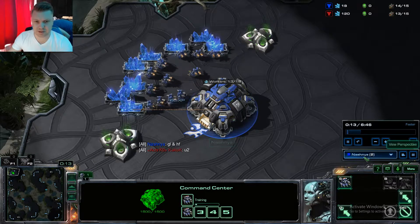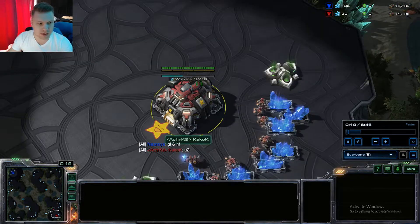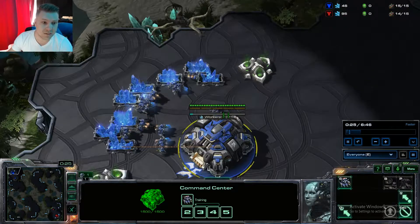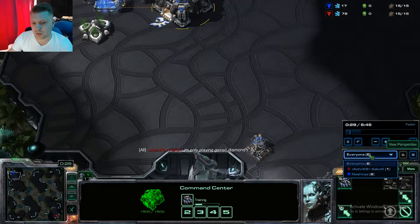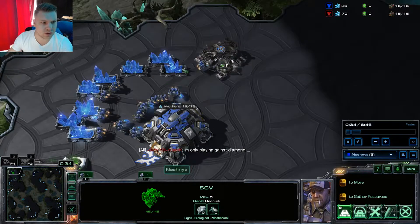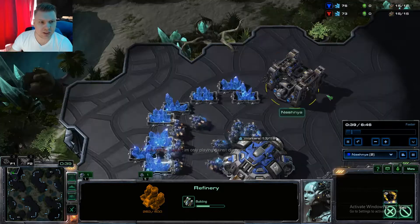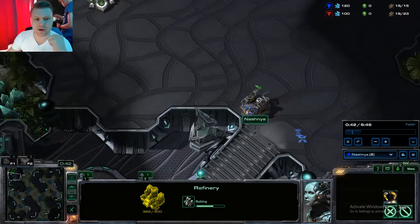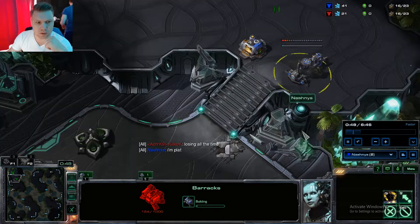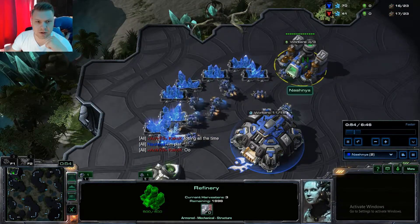So this is my vision - I'm going to switch to everyone's vision. My opponent is in the bottom right. I'm Nashnia of course. What you do at the start is build a supply depot because you're going to need supply, otherwise you'll be supply blocked. At the same time you build a refinery because you need to get that gas going really early.